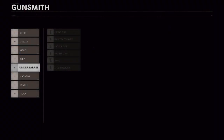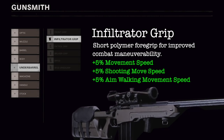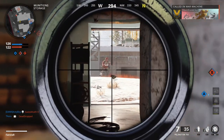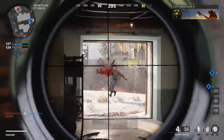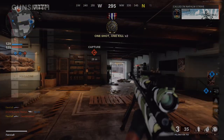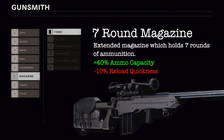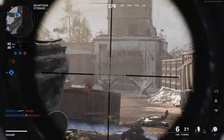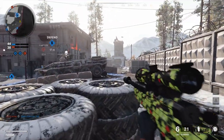Up next we'll choose from the underbarrel category. The infiltrator grip is a short polymer foregrip for improved combat maneuverability. The 5% increase to our movement speed will allow us to be a more difficult target, while also allowing faster movement while aiming down sight. Next up, we'll improve our relatively low magazine capacity. The 7-round mag is an extended magazine which holds 7 rounds of ammunition. The increased ammo capacity will allow us to take full advantage of power positions, without being interrupted by an untimely reload.